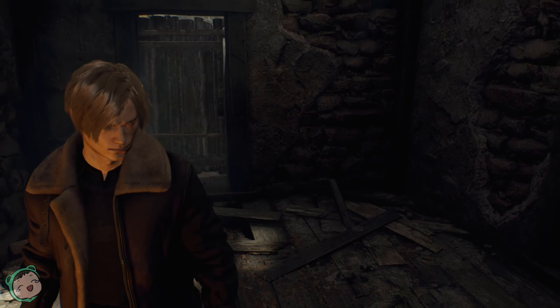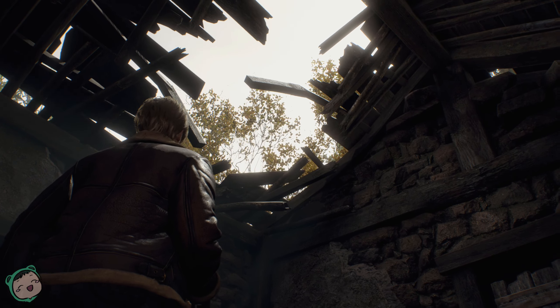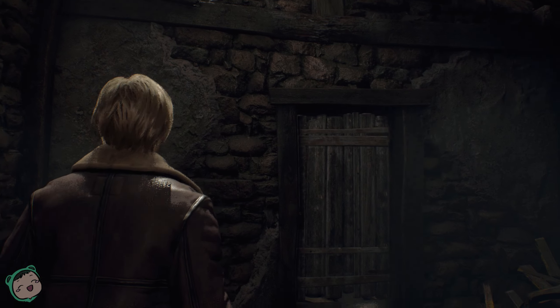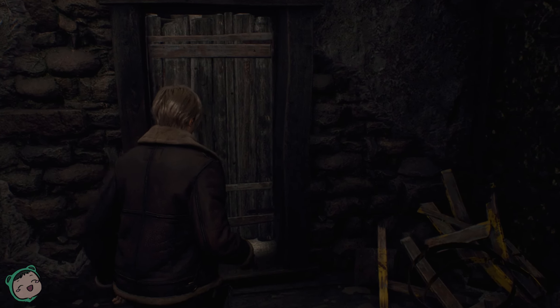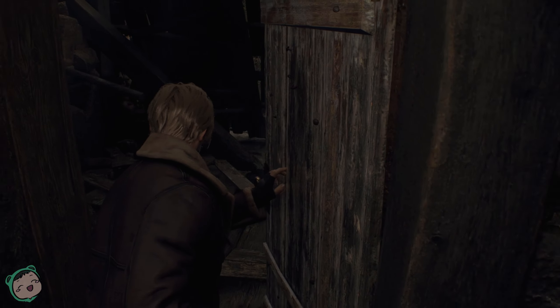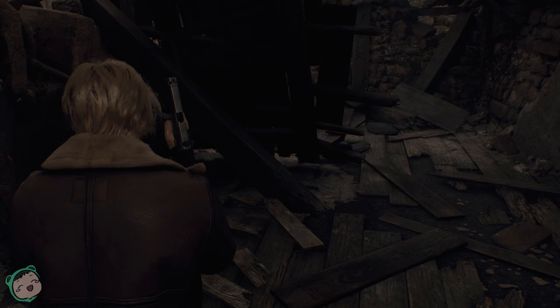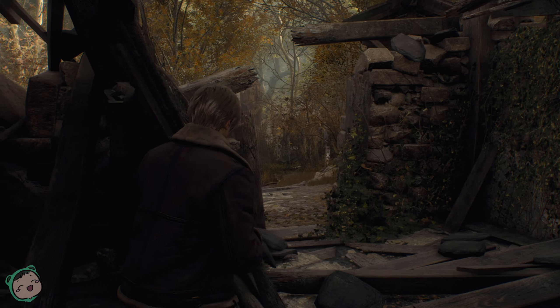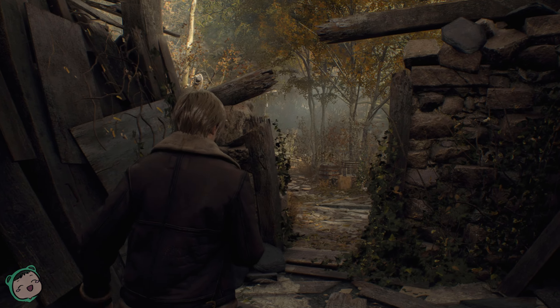Hey, I'm Andy here, back with the remake for Resident Evil 4, and we're just going to continue right where we left off. We made a pit stop with some police, and it seems like they didn't make it. It seems like we're trying to find the president's daughter, and obviously it's not going to go well.